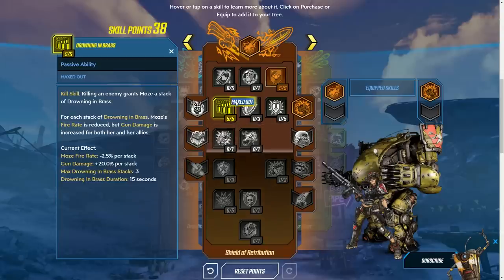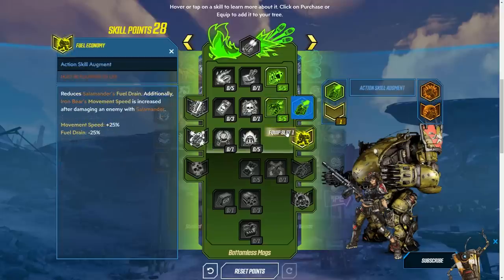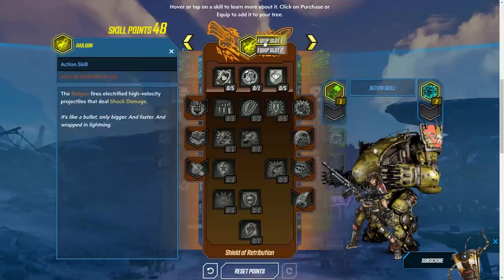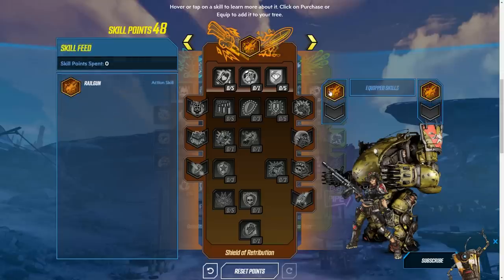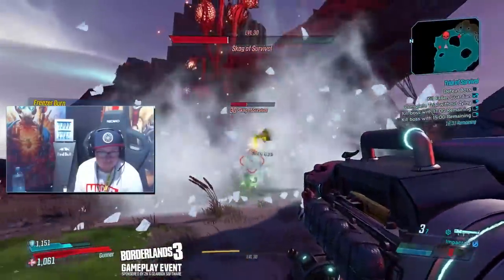Not to mention that each of them has 3 augments, meaning that there are 18 gun variations that you can have at once. You can mix and match each of the gun types, but you can also run 2 of the same one. There are even talents that increase damage when you do that, so certainly worth considering if you want to run 2 miniguns. Speaking of the minigun, let's start with that one.